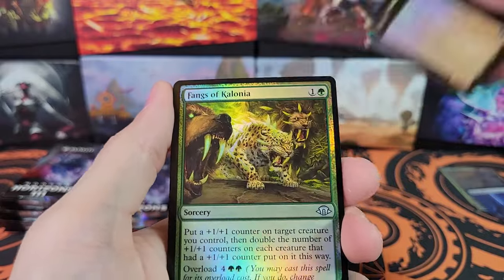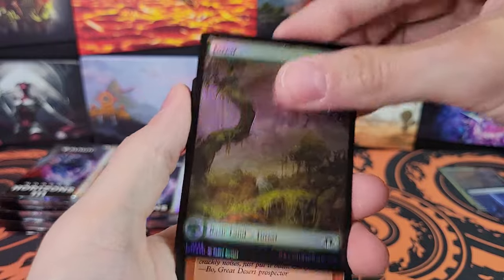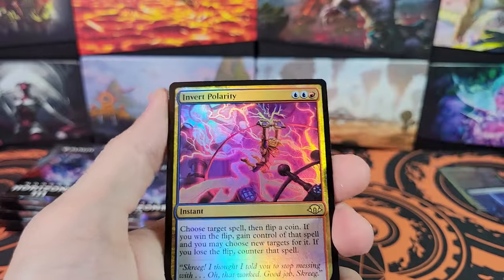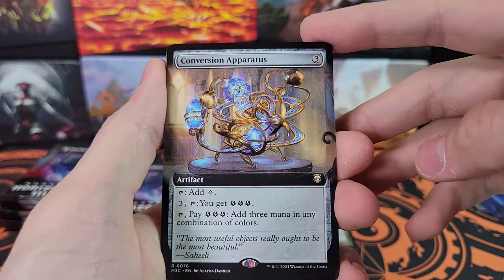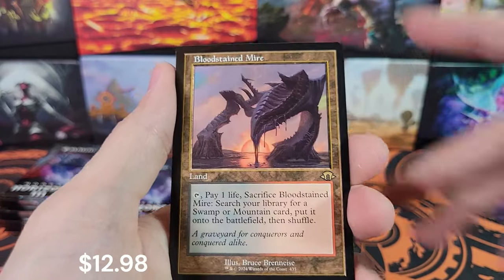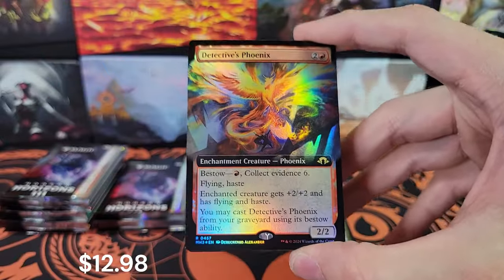Hex Gold Slith. Suppression Ray. Galvanic Discharge and a Foil Victimize. Invert Polarity. Conversion Apparatus. Spring Heart Nantuko. Bloodstained Mire — Old Border, very nice — a fetchland.